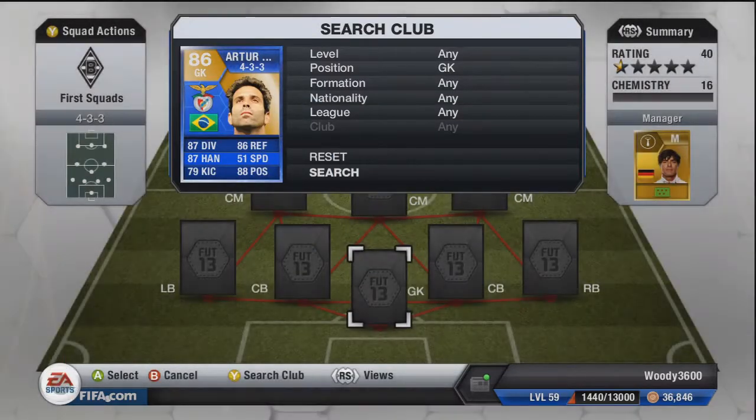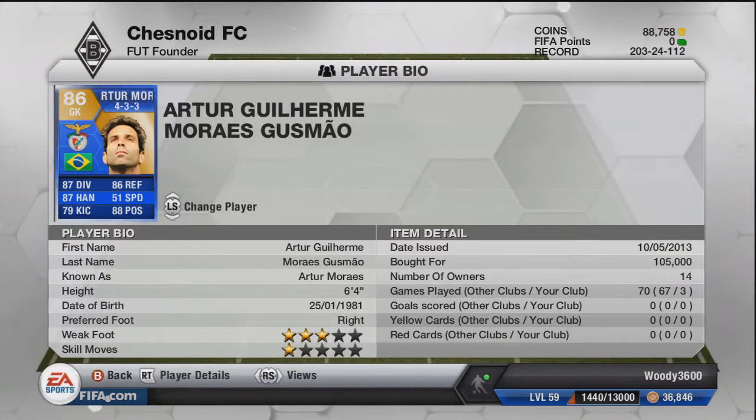In goal we're going to have Team of the Season Artem Reyes. I paid 105,000 coins for him and he is just worth every single penny. 87 diving, 87 handling, 86 reflexes, and 88 positioning are his on-card stats that really stand out — truly spectacular goalkeeper.